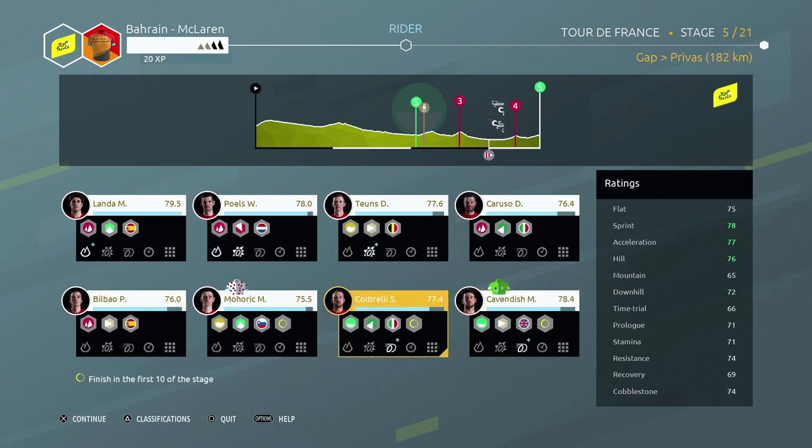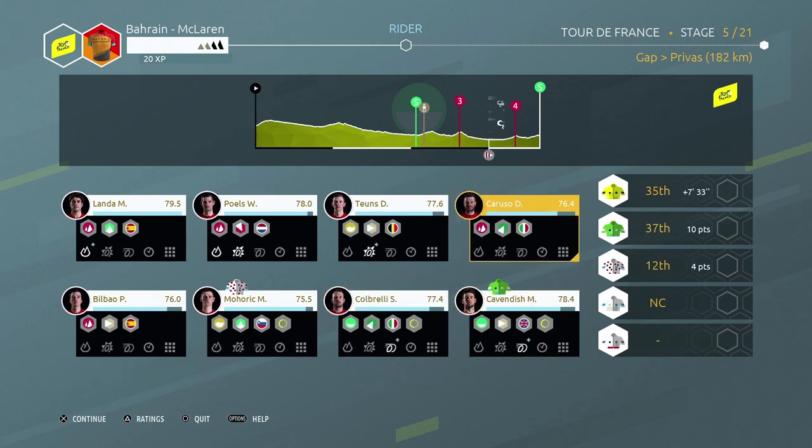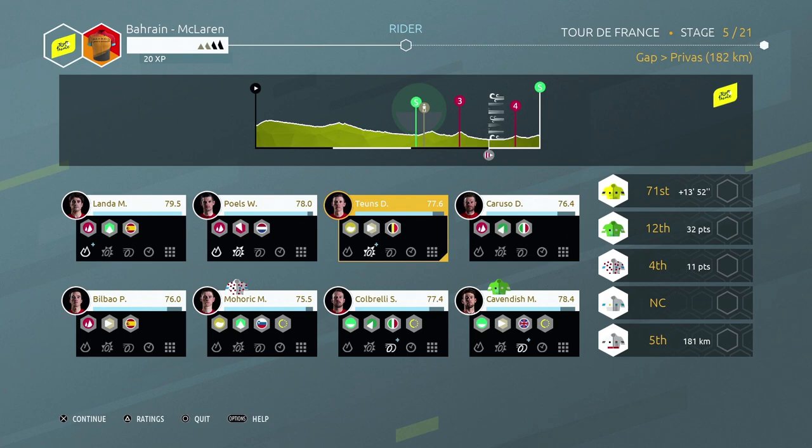The objectives today are: retain the lead of the points classification, finish top 10 with Cabrelli, and retain the lead of the mountains. Thinking about breakaways - Michael Wells is looking pretty strong today but he's probably better for the mountains. Looking at the classification, he's 71st in the general, which is the worst other than Cavendish. Let's go with Toynes - he finished seventh last time actually, so he did pretty well.